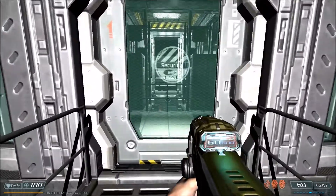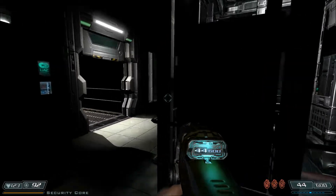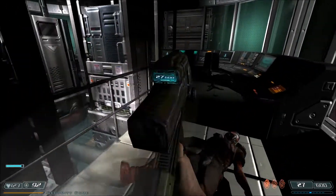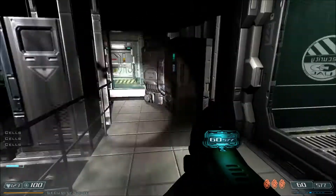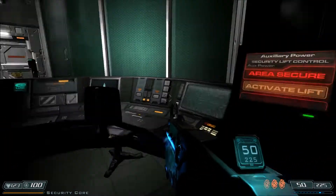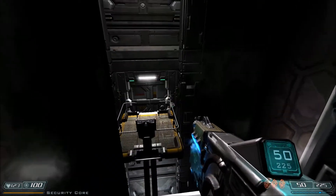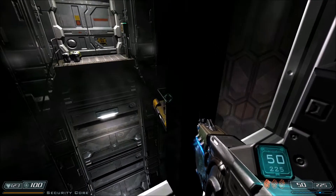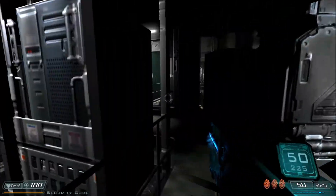I'm hearing footsteps in here - who's skulking around? Whoa, what the heck! You can just stay down, you know. Nice - plenty of plasma ammo, lots of plasma ammo, so now we can use it without fear of running out. Access granted - we can activate the access lift, and that's gonna go right over here. Remember that door that was locked earlier? That's where we're gonna go through next to get to the lift.